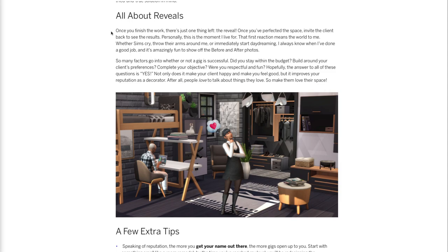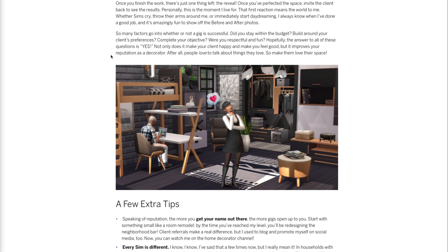Then there's the reveal phase of the project. Once you finish the work, invite the client back to see the results. I wonder if they'll have a special reaction — like on designer shows where the client comes in for the first time and sees everything and they're just shocked. I hope the animations they've given Sims to react to the reveal is going to be really fun, and I hope there's also an option for them to be really upset with what you've done, because that would be awesome.